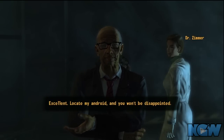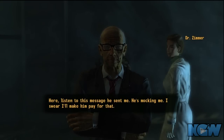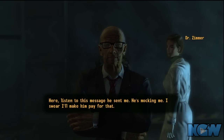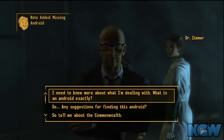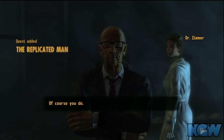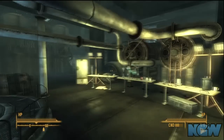In-game, Zimmer says: 'Locate my android and you won't be disappointed. Listen to this message he sent me — he's mocking me! I'll make him pay for that!' You don't even have to listen to the holotapes, you just have to pick them up. So now you have one; we need four, which means we're going to have to go pick up three more — and we're going to do that without even leaving Rivet City.